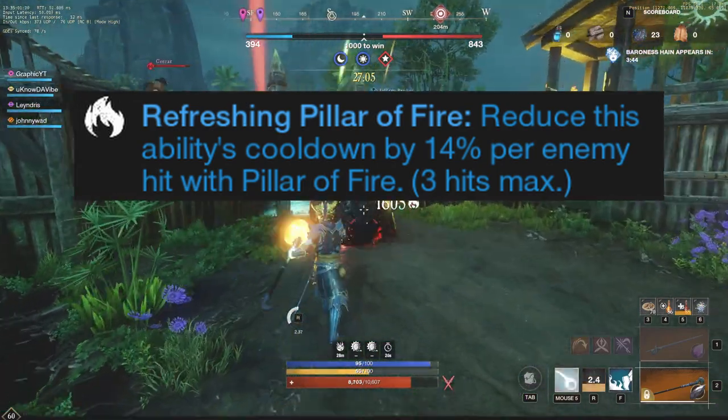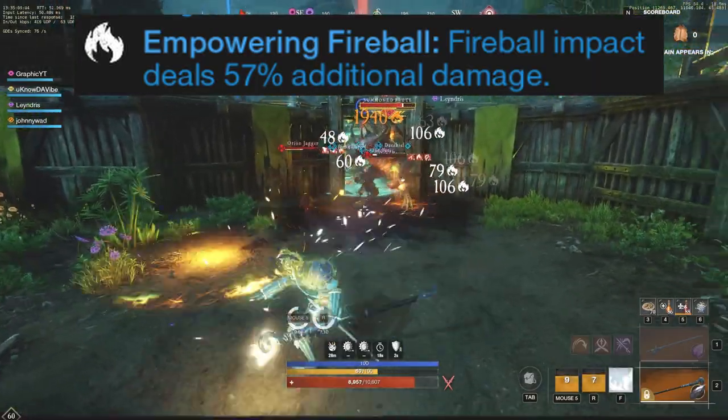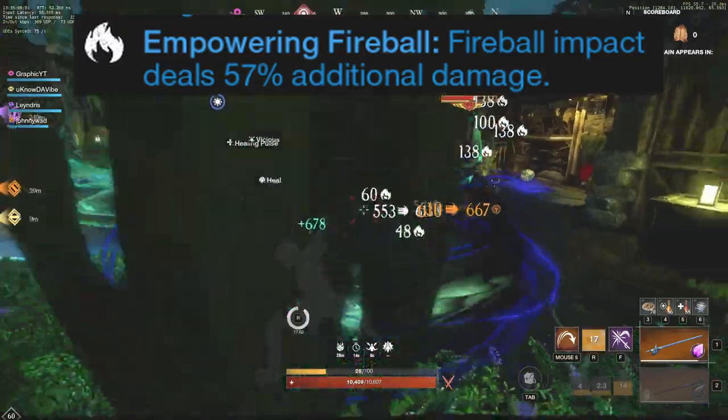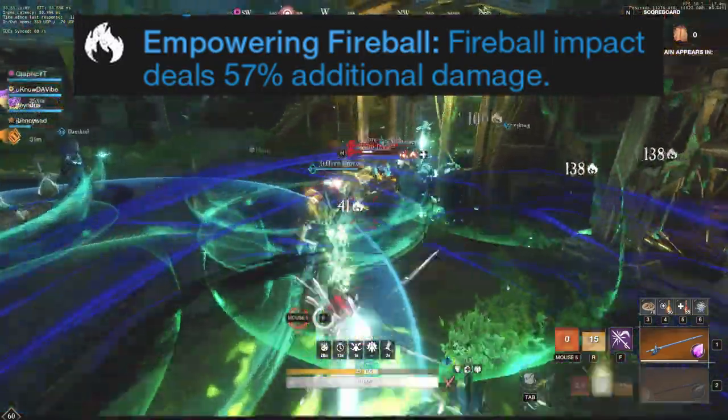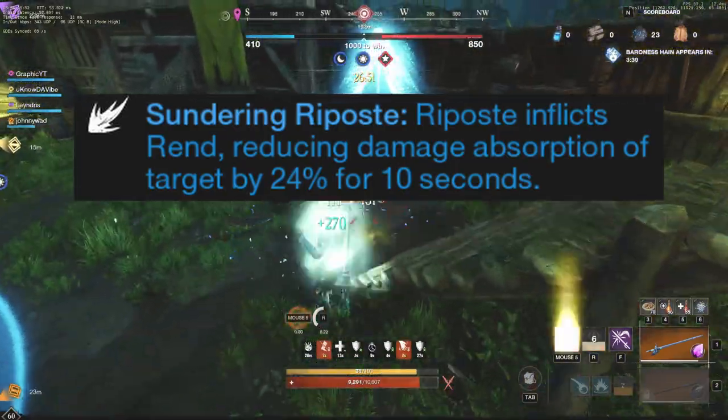Refreshing Pillar of Fire is an obvious one. You're going to want to reduce the cooldown every time you hit an enemy, and you'll hit multiple enemies a lot in Outpost Rush and sometimes in Arena as well. Empowering Fireball is another obvious one. You're going to want to do more damage with your Fireball. It's your kind of automatic hit.